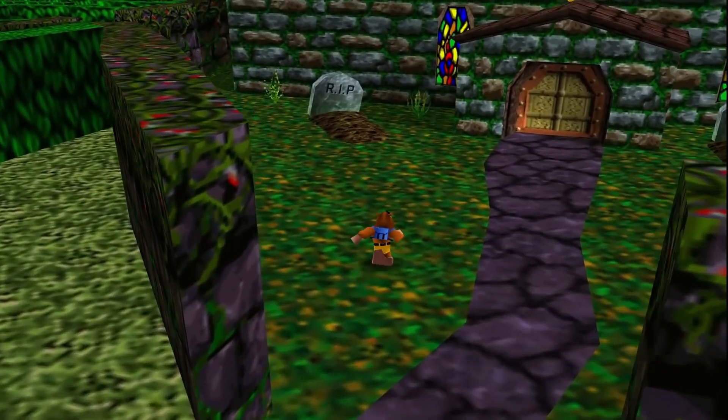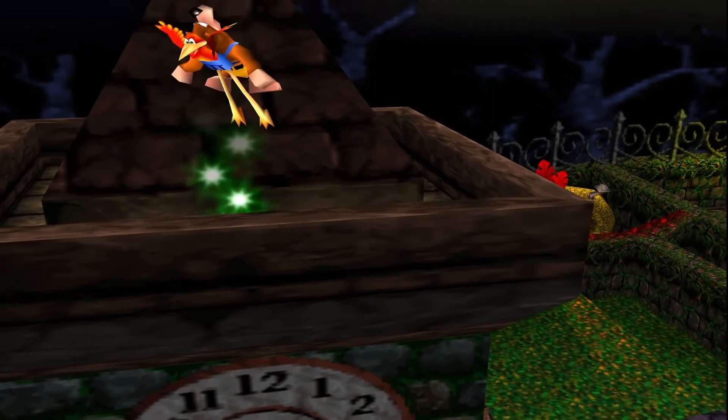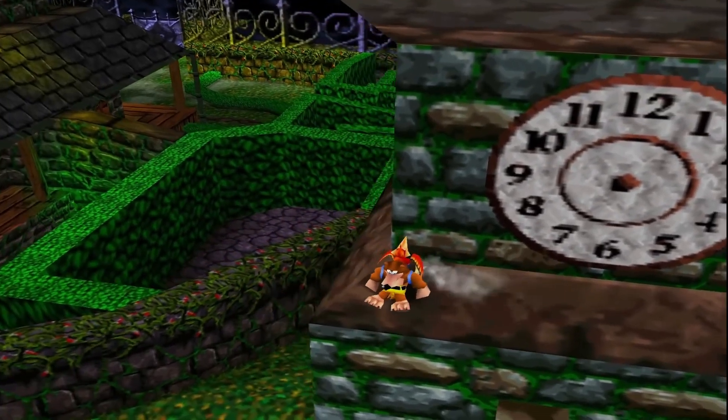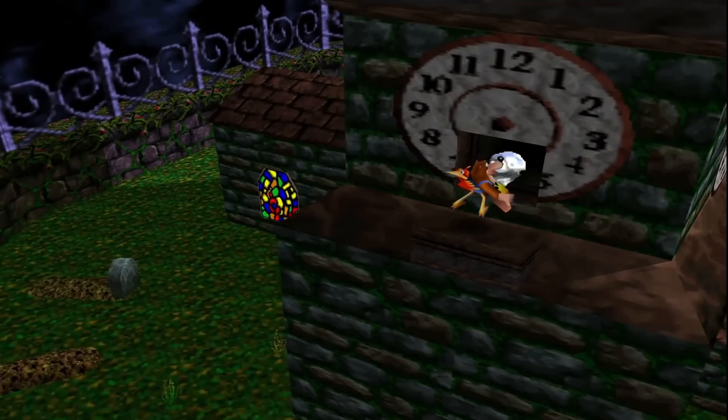So let's get into some good shit. And the haunted church, let me tell you, is some good shit. Before you enter the church, you can scale this bad boy and find a jiggy sitting on top. This may be a simple jiggy, but there's something just so satisfying about climbing up a big, thick, hard tower.